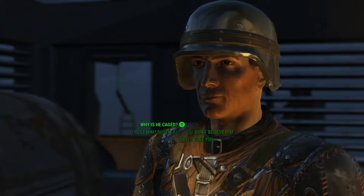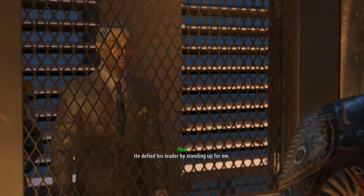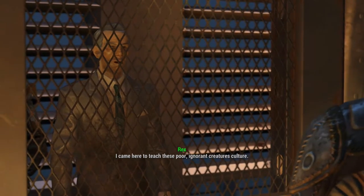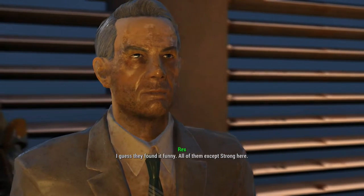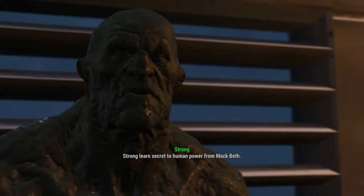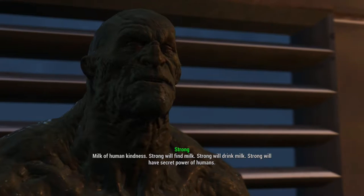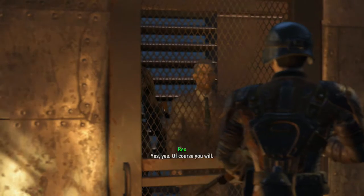Why is he caged? He defied his leader by standing up. I've given him a new purpose in life. I came here to teach these ignorant creatures culture. I started with Macbeth. I guess they found it — all of them except Strong. Strong learned secret to human power from Macbeth — the milk of human kindness. Strong will find milk. Strong will drink milk. Strong will have the secret power of humans.